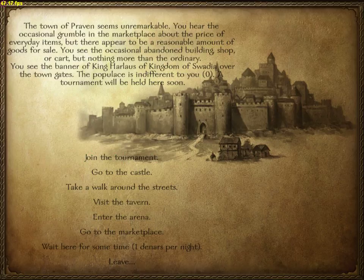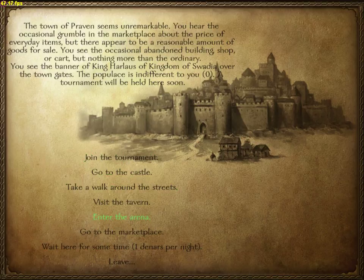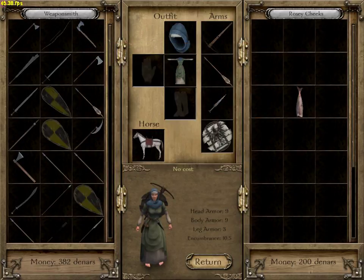Since we're at the very beginning, we're at the bottom of the totem pole. We don't have anything — we are just a nobody right now. We're going to go to the marketplace and the arms merchant. First thing you guys need to know: make sure you configure and enable the cheats before you play the game. This is going to give you a little bit of edge and it won't ruin the game too much.